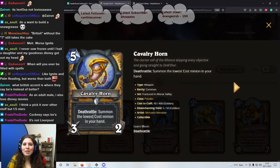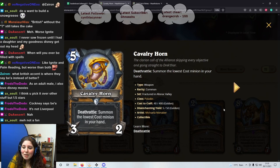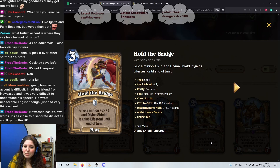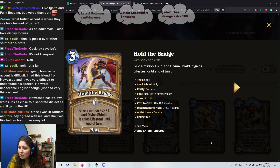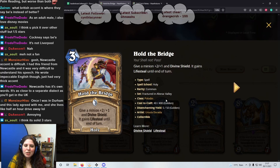Let's look at Paladin — some very fun and interactive cards! First: 5 mana weapon, Cavalry Horn 3/2. Deathrattle: summon the lowest cost minion in your hand. Not that bad — I'd say 2 stars. It's a weapon, and maybe by the time you play this you can get rid of all of your small stuff to make this worth your while. Next card: 3 mana spell, Hold the Bridge. Give a minion plus 2/plus 1 and Divine Shield; gain Lifesteal until end of turn. I actually think this is pretty good. I would probably give this a 4 out of 5 stars — the heal can be very strong, the Divine Shield gives you the value trade, and the buff is permanent. I think this is very, very strong.